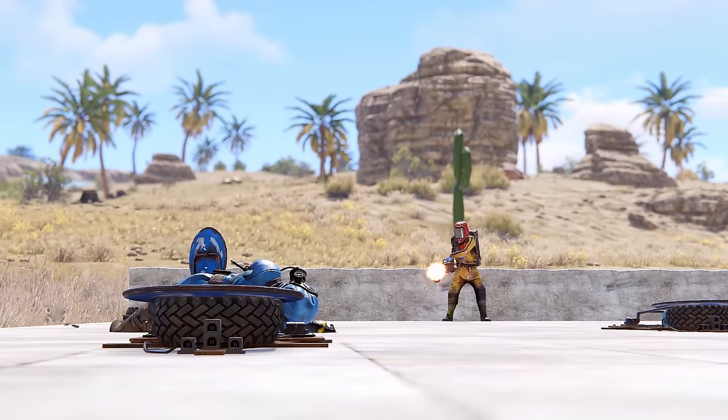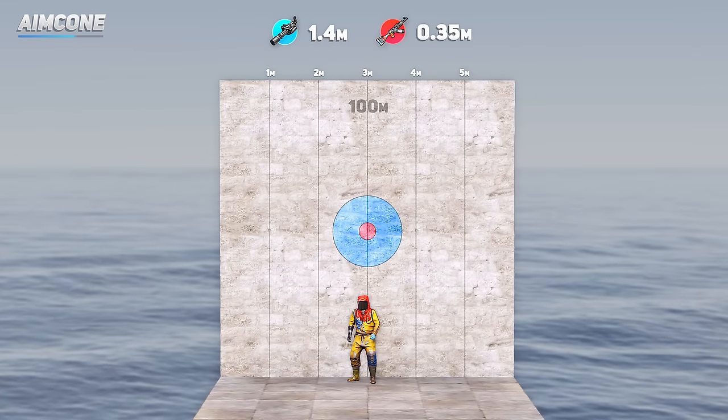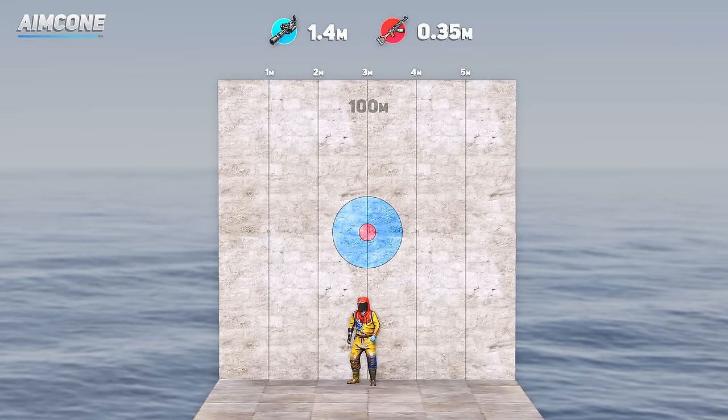The minigun has a 0.8 degree aim cone. This means at a distance of 100 metres, you have a deviation of 1.4 metres if you are firing single shots.